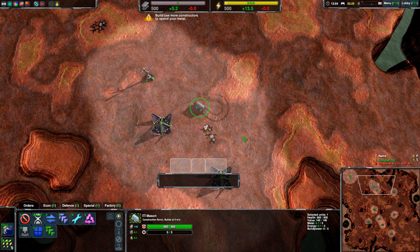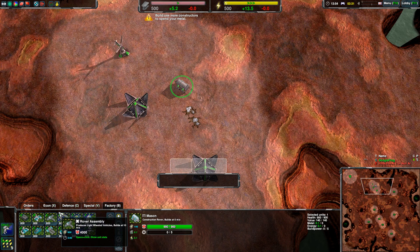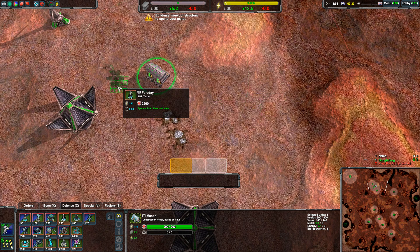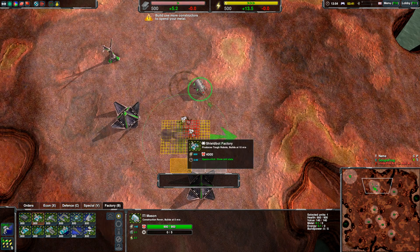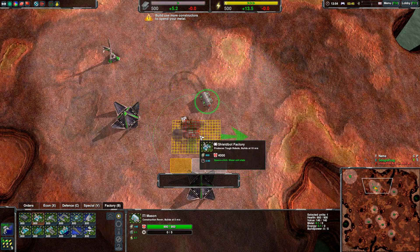That is all there is for placing buildings in lines and such. If you want to rotate buildings, you can press the left and right brackets or click and drag, which is mostly useful for factories. There's a big arrow on factories telling you which direction they're going to construct in.